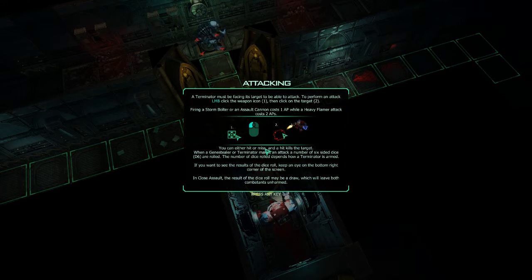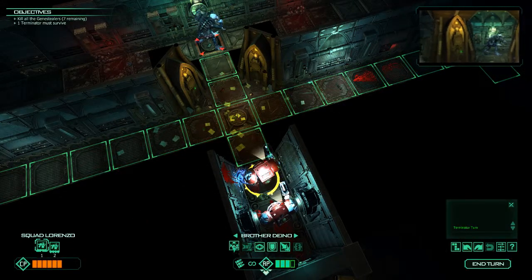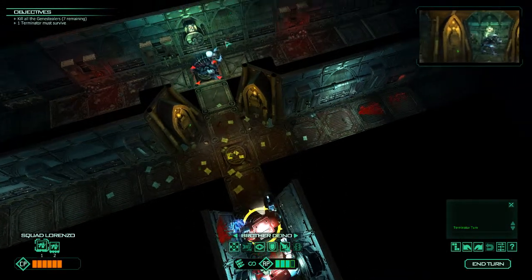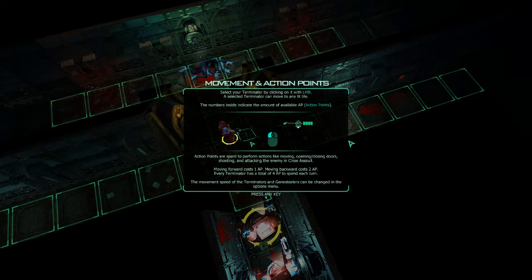I don't like the colour scheme they've gone for. I wonder if there's a Squad Painter. Terminator must be facing his target to be able to attack. To perform an attack, click the weapon icon, then click on the target. Hit or miss. Hit - kills the target. So that is the Storm Bolter. Shoot it. Let them fall before us. Tutorials - fun.